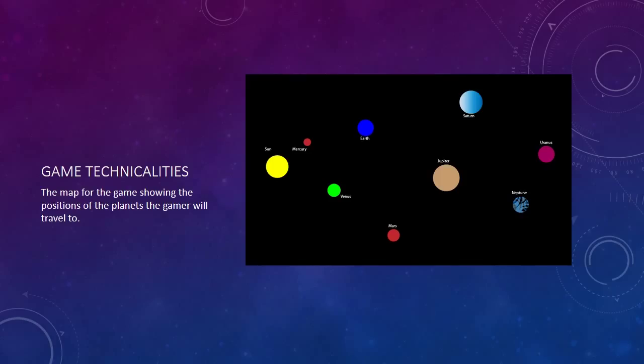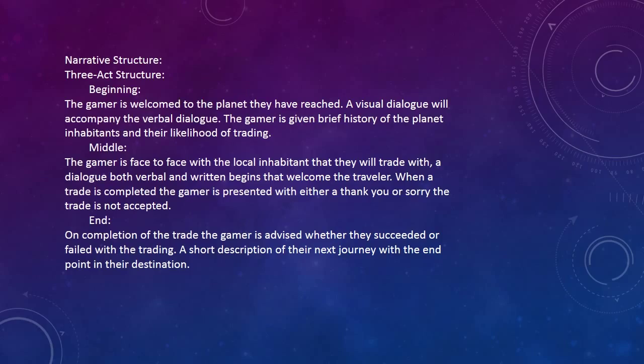The map of the game shows the positions of the planets the gamer will travel to. Narrative structure — Three-act structure: Beginning: The gamer is welcomed to the planet they have reached. A visual dialogue will accompany the verbal language. The gamer is given a brief history of the planet's habits and the likelihood of trading.